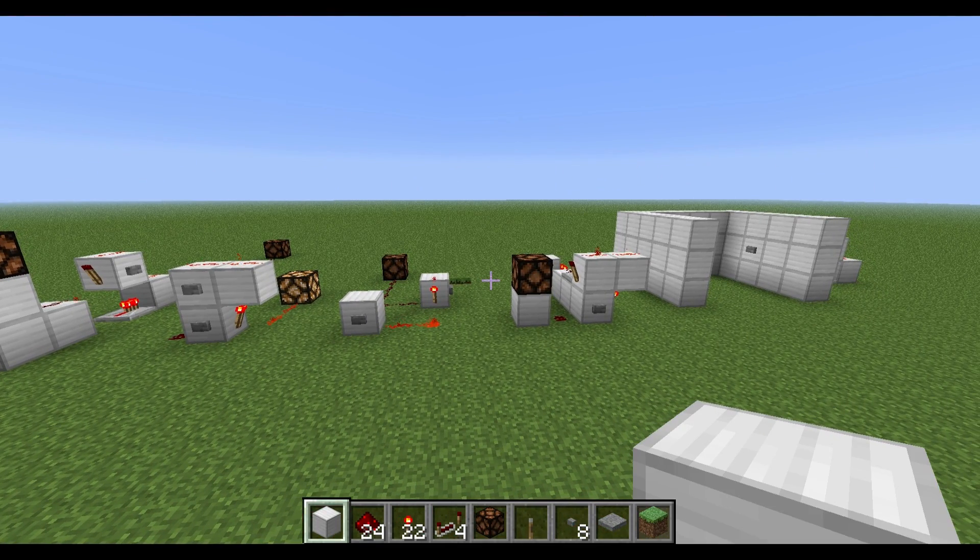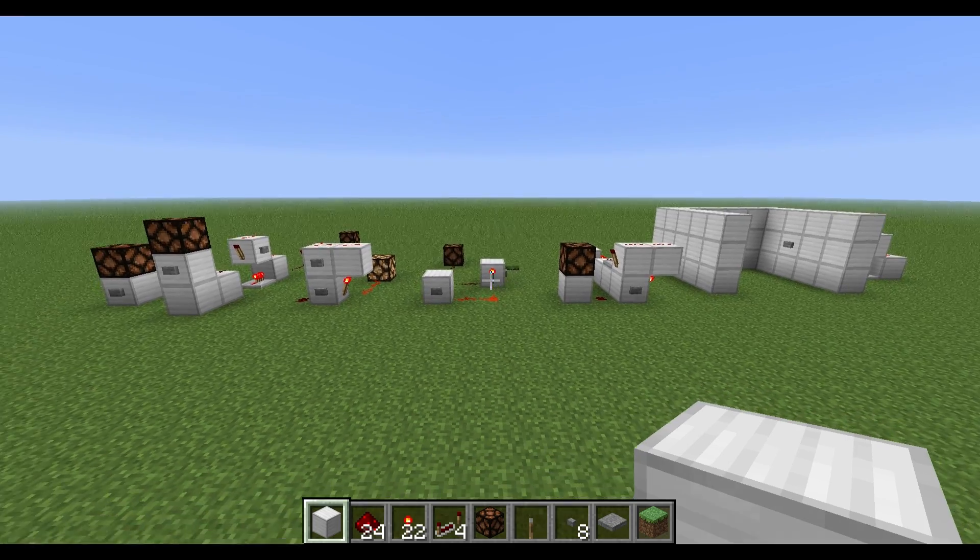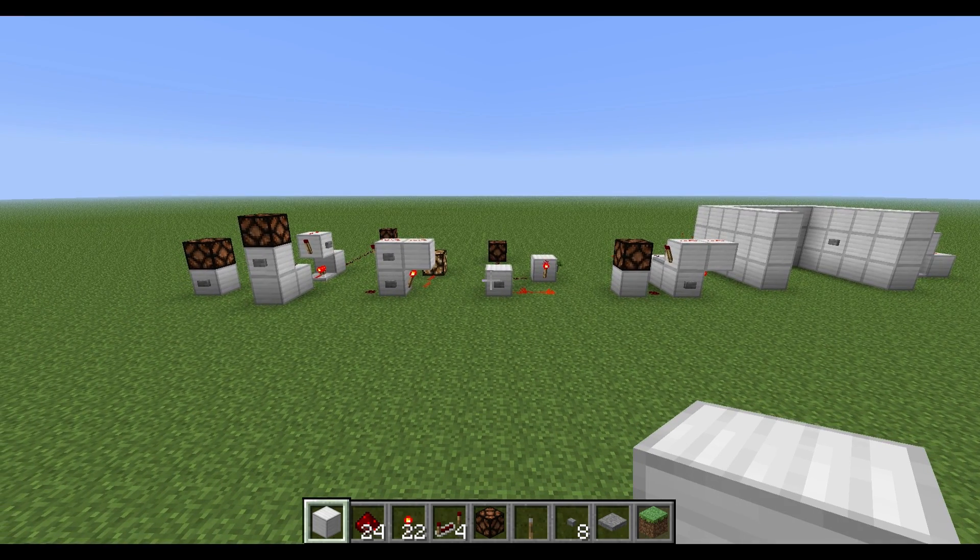Okay guys, so that is the RS NOR latch — very simple, very basic. If you have any questions, leave them in the comments below, I'll be happy to explain further. This is going to be a really handy tool in your tool belt. That's really the point of this series — I'm trying to give you guys an understanding of a whole lot of basic little elements that you can fit together like Lego pieces when you're building a circuit.